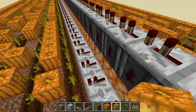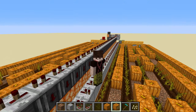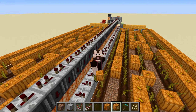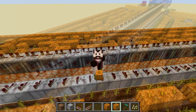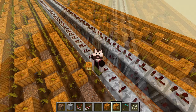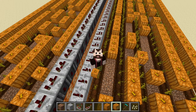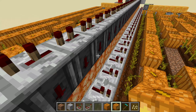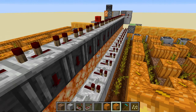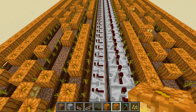You can't use, for example, sea lanterns, because sea lanterns don't conduct redstone signals. This has been an issue with other machines I've designed, where people switched out shroom lights for sea lanterns. Don't do that unless you know that a light will work — if you don't know, use shroom lights, as that might be one of the problems.